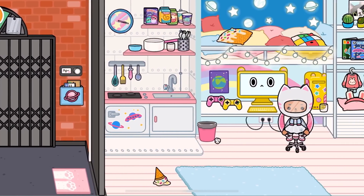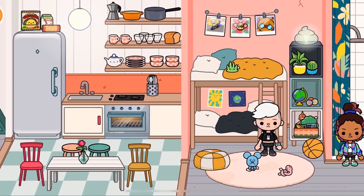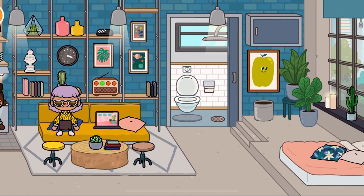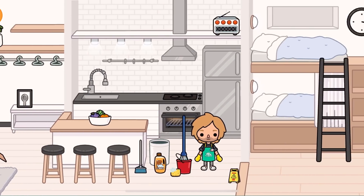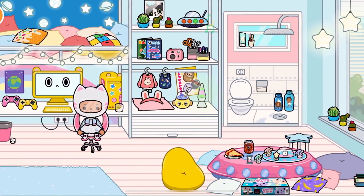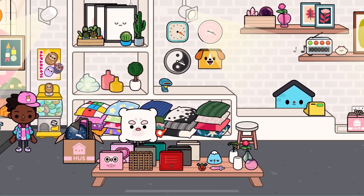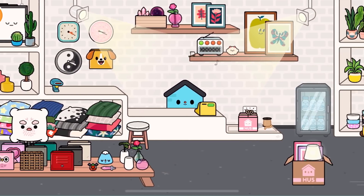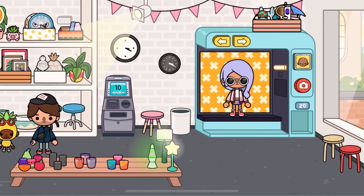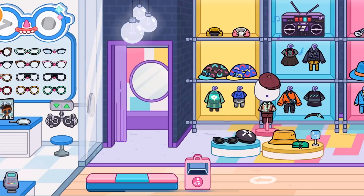The apartment block is just so useful because who doesn't need four apartments? They are really well designed and the empty one on the top floor is just so aesthetically pleasing — they are really fun to decorate. The house shop is a must-have; the decorations in the shop are so cute and it can easily be turned into another type of shop too. The photo booth is a nice feature and this location is just essential for decorating houses.